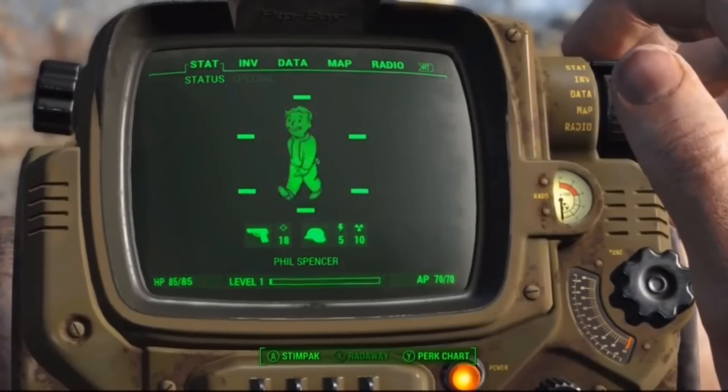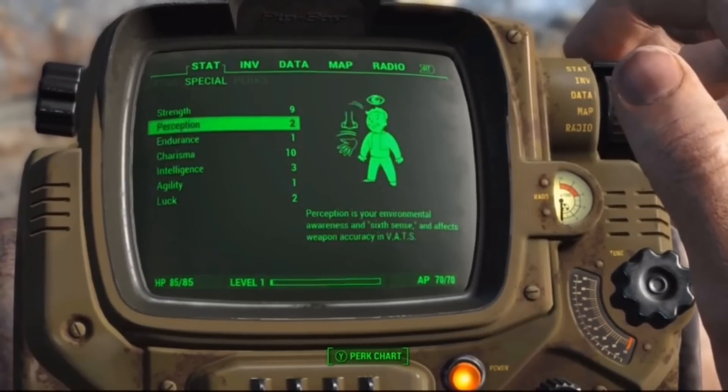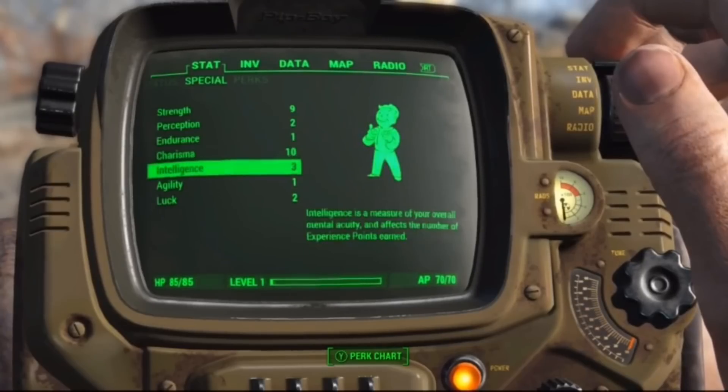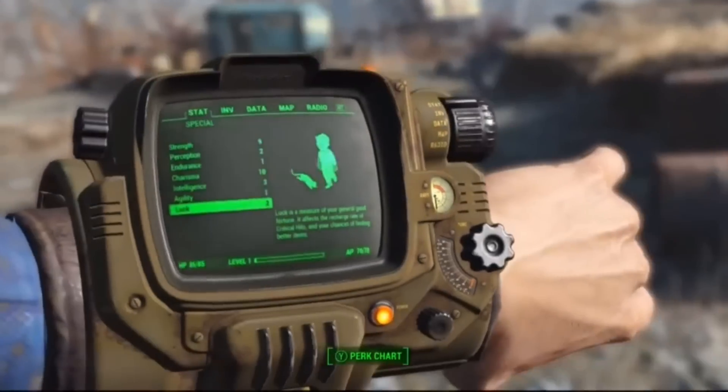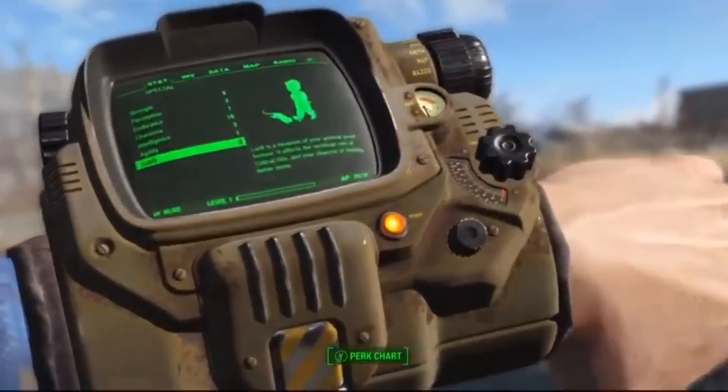This is my character, Phil. Here on your Pip-Boy, you can see all of my stats and items. We really want to make this come to life — so much so, we've even built a second-screen experience that mimics the Pip-Boy on your smartphone. It works amazingly.